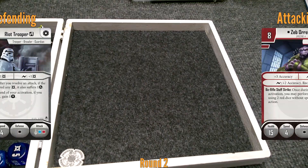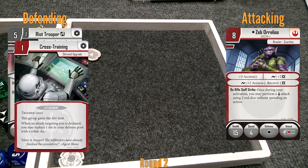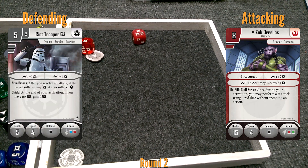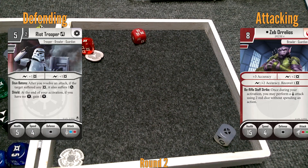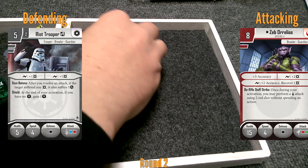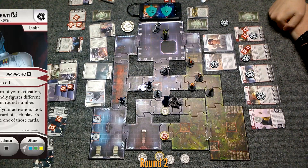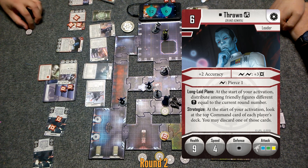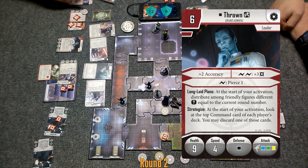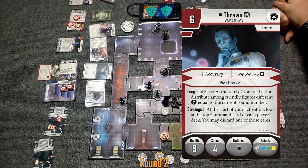He's going to put his token in the pool and opt to roll a white die. Four! He just ducks that swing from Zeb. So Thrawn's going to go — this is round two, so I get to dole out two tokens. He's going to give himself a surge and give Vader a block token, hoping two black dice on a block token keeps his ass around. Then he's going to choose to shoot at Chopper — I want that little prick out of here.